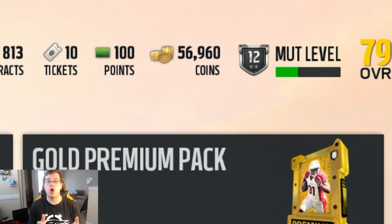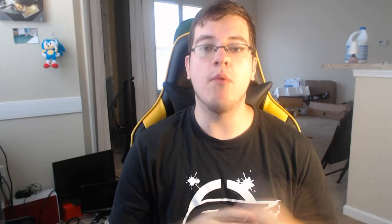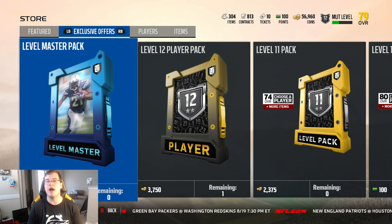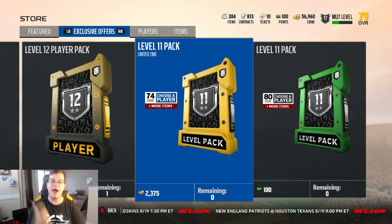For most of you on PS4, or those who don't have EA Access, here's something you need to keep an eye out for: your MUT level. Once you get to a certain level — I think it's level three or level five — you're able to unlock the Level Master pack. This is going to give you the opportunity to start with LaDainian Tomlinson as your running back. It'll be a low overall, but as you upgrade and proceed through the levels you get opportunities to purchase these level packs. In this level 11 pack you can get a 74 overall player.